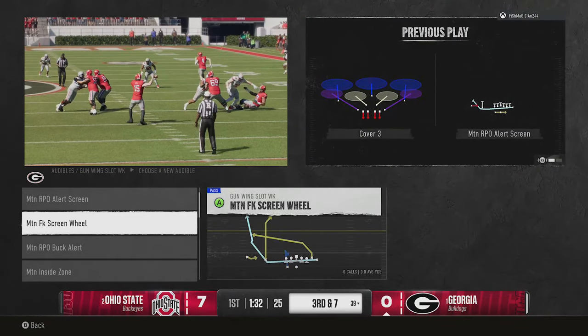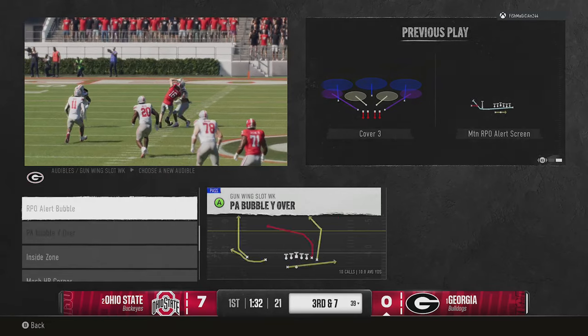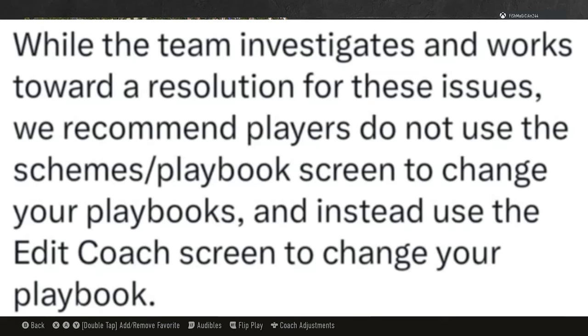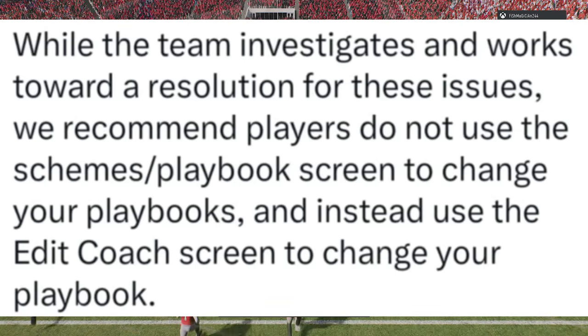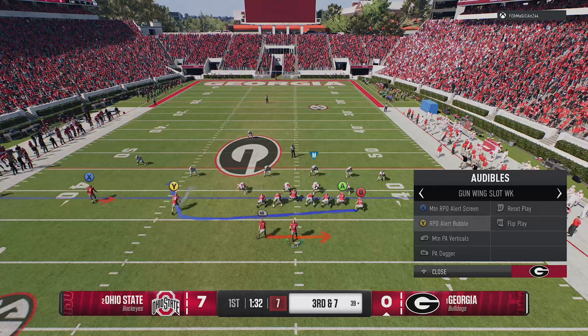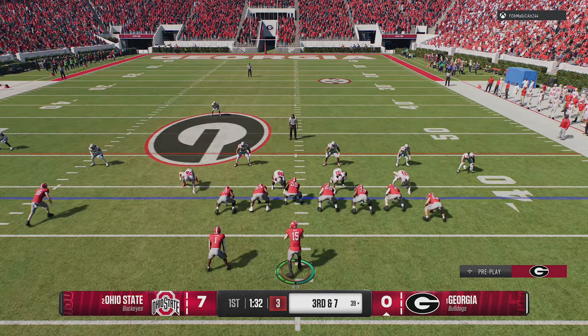That's clearly the biggest issue, and it's so game-breaking that EA also provided a workaround. They recommend that, while the team investigates, players do not use the scheme/playbook screen to change playbooks, and instead use the edit coach screen to change your playbook. So if you're still having that issue, please give that a try.